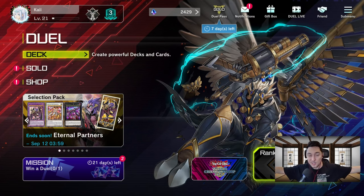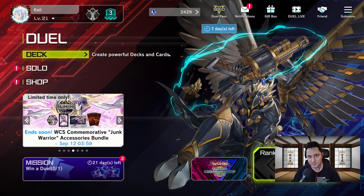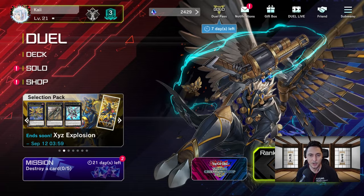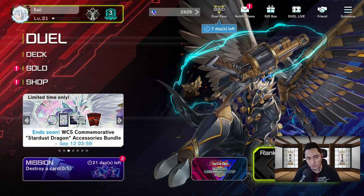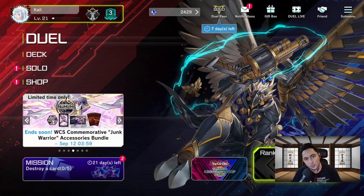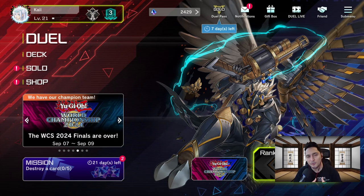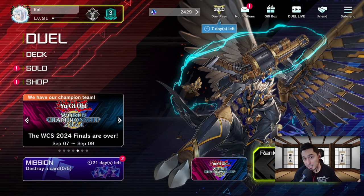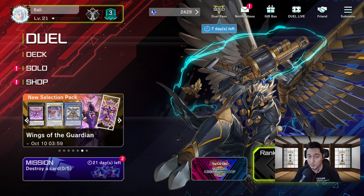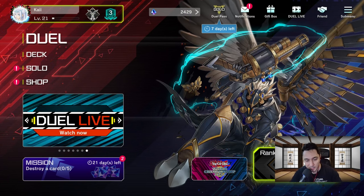Welcome back to another episode of Rookie to Master. We got to Gold One on stream and then the season finished again — these seasons need to stop finishing so soon. We were live on stream and our Tri Brigade deck hit an obstacle. We decided on our previous livestream that was it with Tri Brigade; it's not viable anymore. So we went with our next best alternative, the deck that wasn't going to get hit this ban list — Icebreakers.